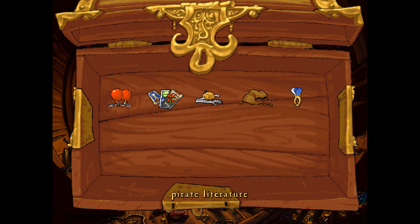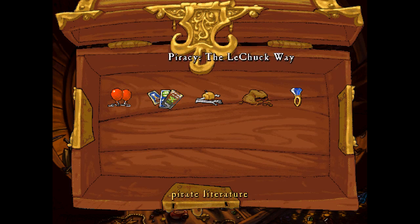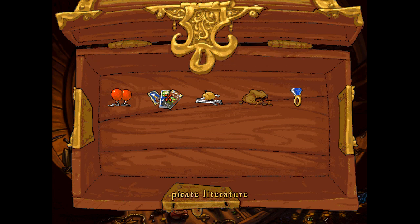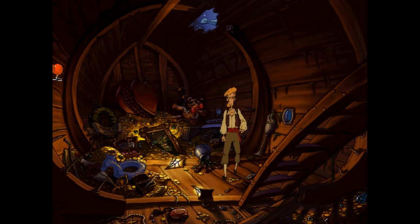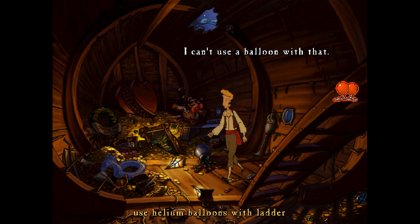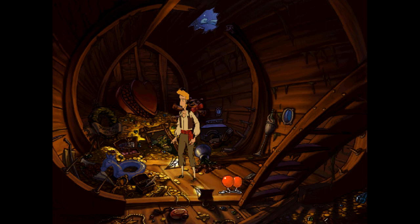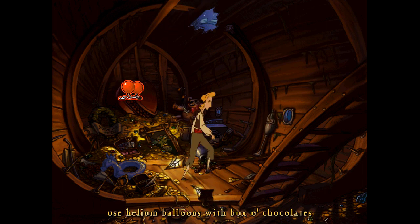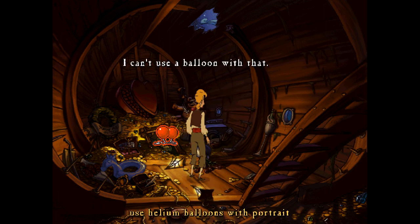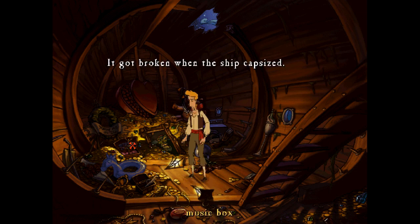Let me switch screens for a second. Pirate literature — we haven't tried using that yet. Let me bring out the inventory. "Piracy the LeChuck Way, Chapter One: How to Get More Than 15 Men on a Dead Man's Chest" — haha, I like that! It's got to be something to do with the helium balloons so we can float out. I've tried the balloon with the ladder, the flotation device, the comb — I am stumped. Maybe the portrait? "Seen more than enough of him already... it got broken when the ship capsized."